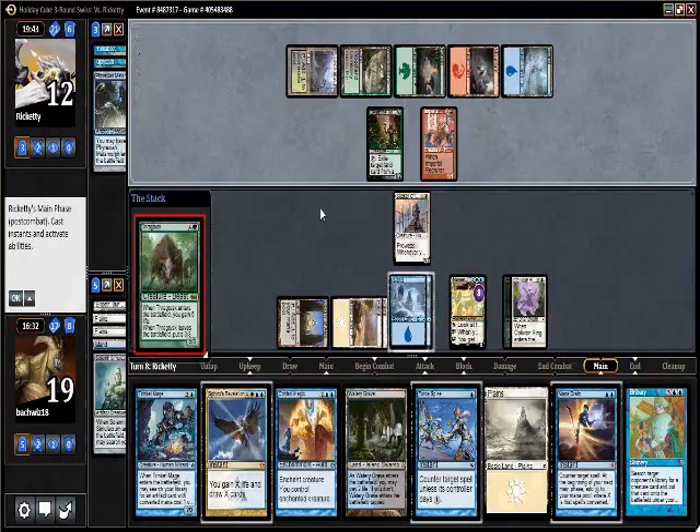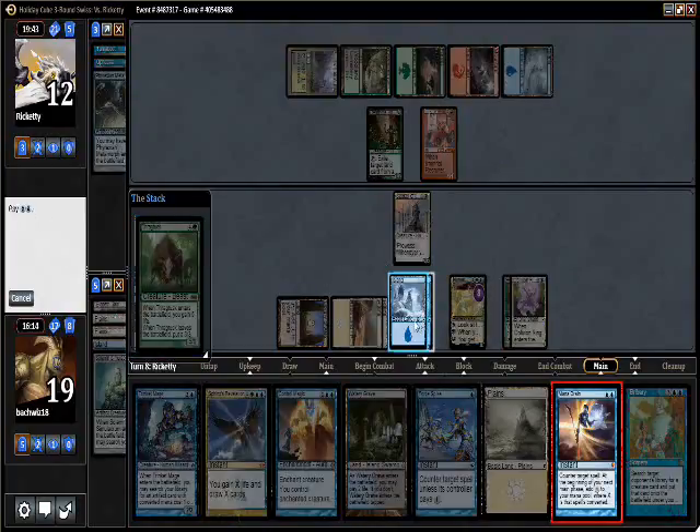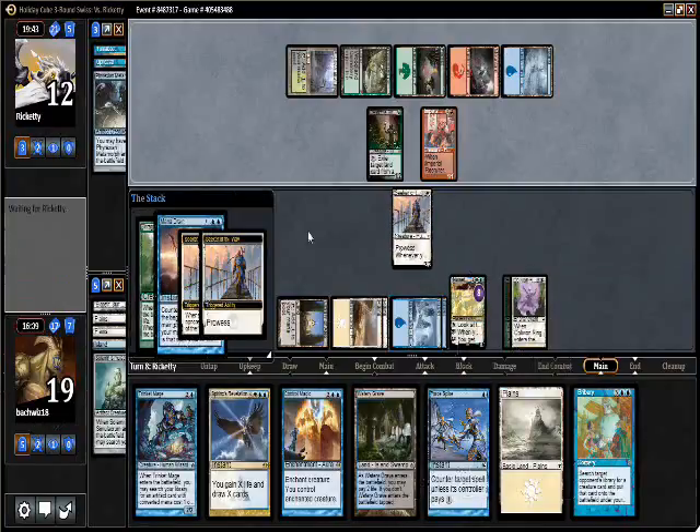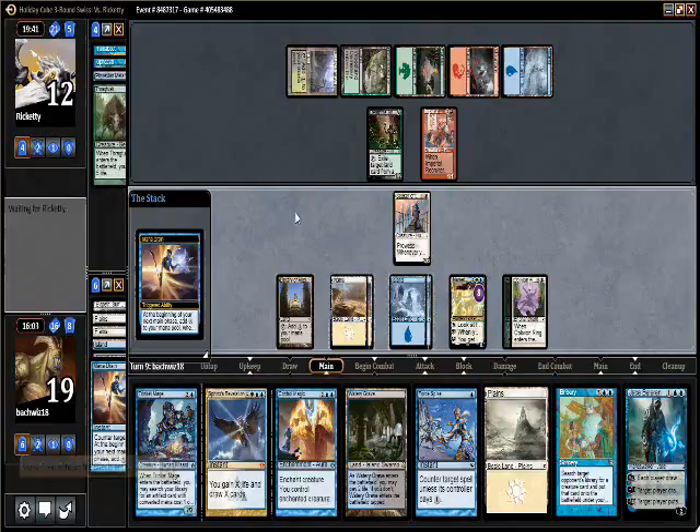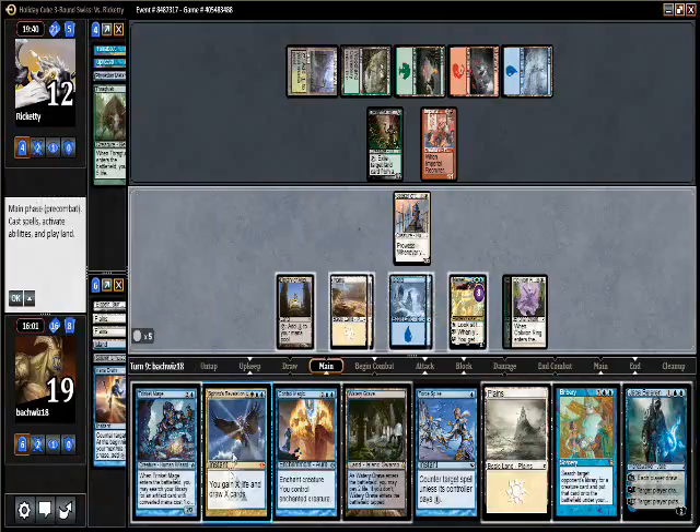We got to protect our Narset, so I will draw a card — ooh, Bribery! He's got a lot of mana. Thragtusk. I guess I'll Mana Drain it and then just Sphinx's Revelation for a million. Thragtusk is pretty good right here. We can Revelation for seven, eight, nine, ten — we can do it for seven. Or I can just Bribery. Maybe I want to Narset first — I could minus Narset and Bribery him twice. That also seems pretty good.